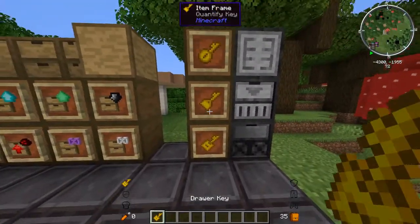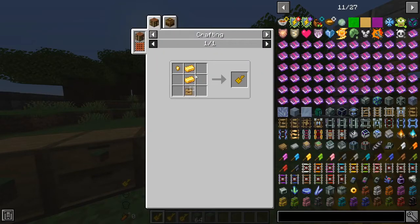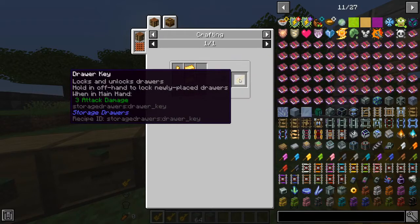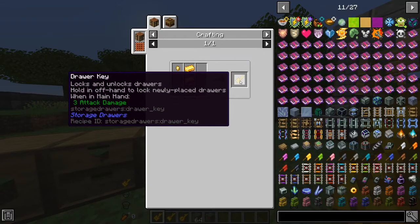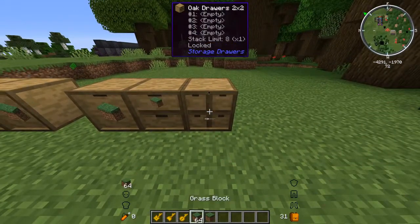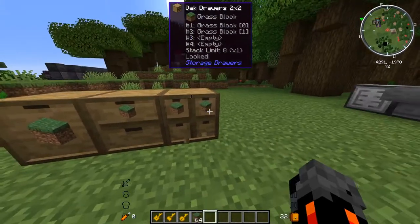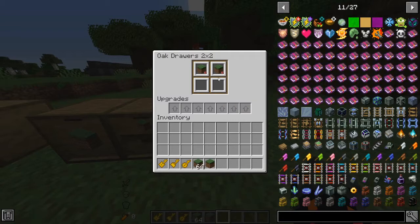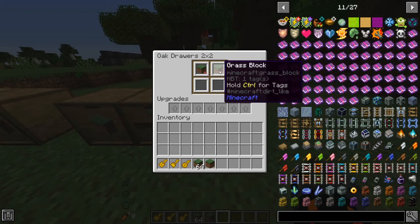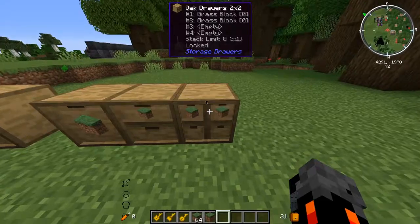Next we have the keys — the different types. The first is the drawer key, which we can craft with two gold ingots, one gold nugget, and an upgrade template. Basically it locks drawers — not to keep anyone out, but if we put some items in and then take them all out, it still keeps the item type registered so that nothing else will go in that slot.